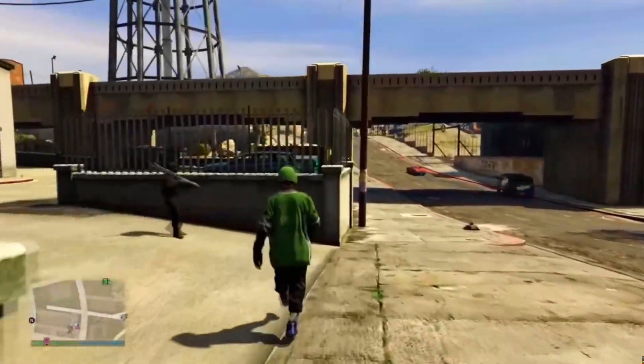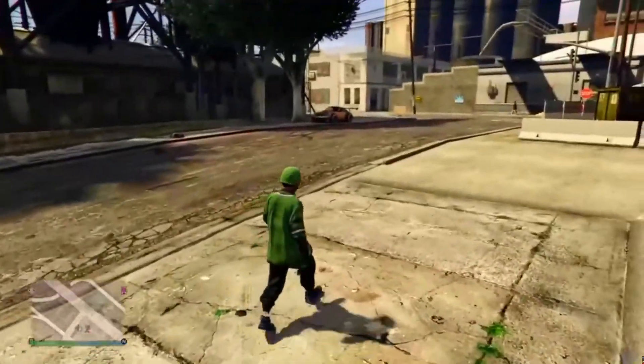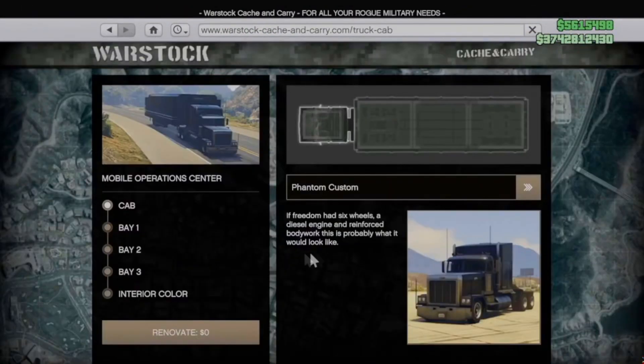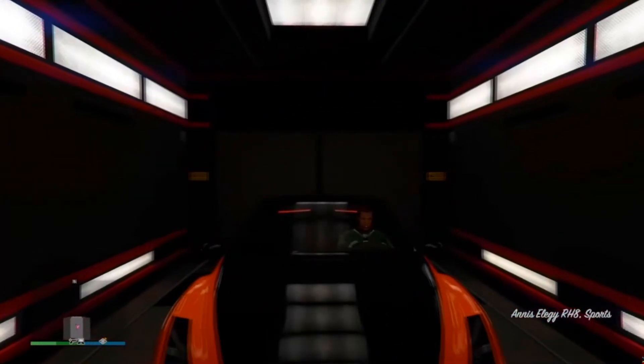If you are the receiver of the friend's vehicle, make sure you have an MOC and drive it next to your friend's special vehicle warehouse. You want to have the vehicle storage inside the back of the MOC, then order or drive a car into the back of the MOC.